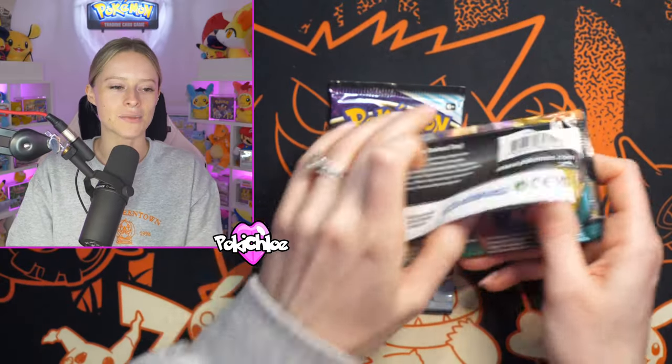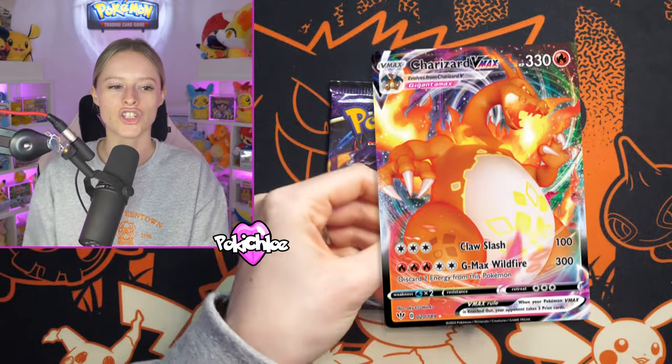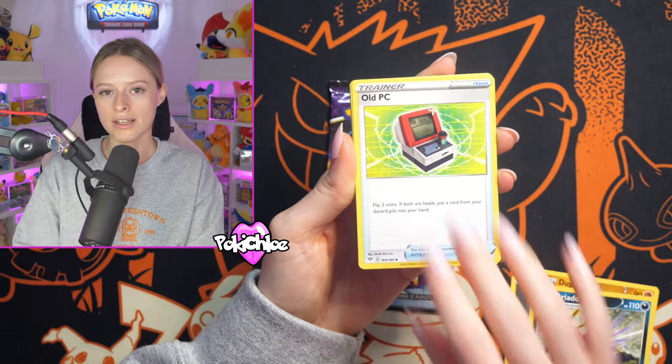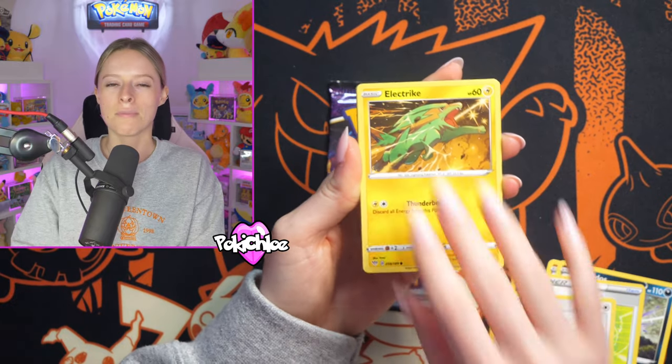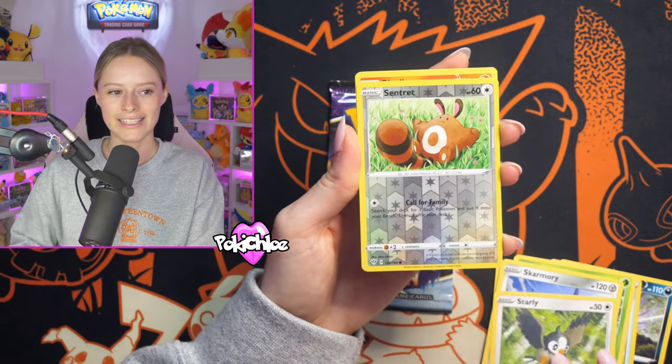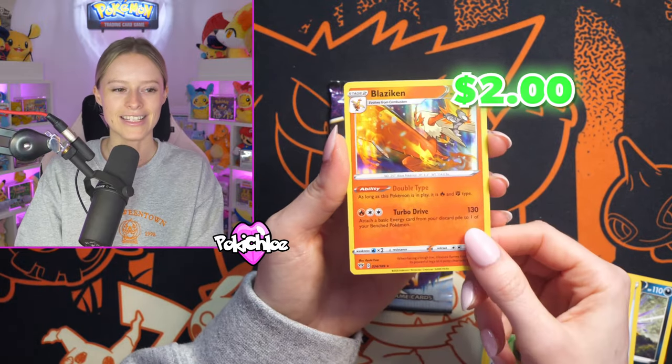We're now going in with Darkness Ablaze, where we can potentially pull that Charizard VMAX. It's been a while since I've pulled that card. Wave three is hopefully going to be dropped in the new year — I'd like to tweak a couple of things, but if you have any feedback or anything you'd like added or changed, please let me know in the comments. We get a Blaziken holo.